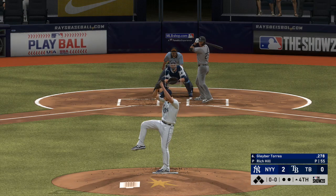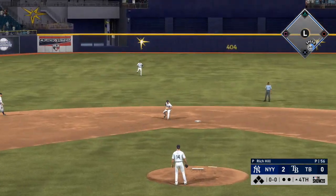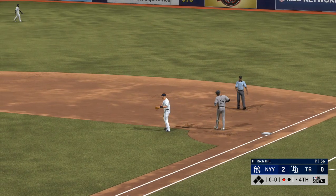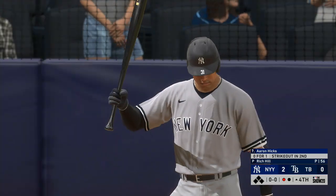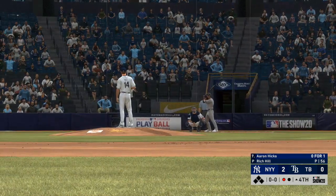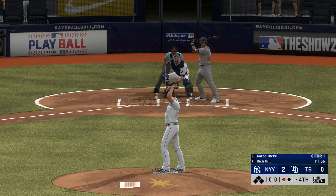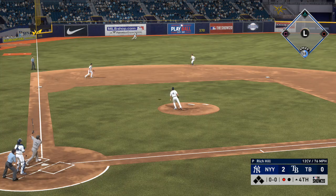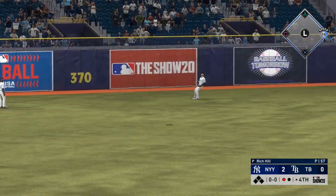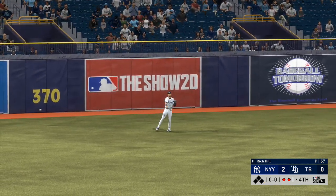That'll bring up Gleyber Torres — he rips it on the ground to second, throw on to first, a good comeback there as he gets the first out of the inning. Digging in, the switch hitter Aaron Hicks — he was a strikeout victim in his first try. He's got to find a way — they can't go down three pitches. You have to find a way to make this pitcher work a little bit harder. Kiermaier calls off the left fielder as he takes charge for the second out.